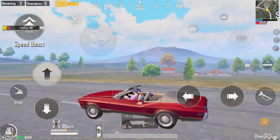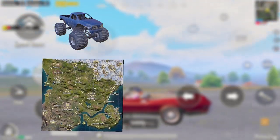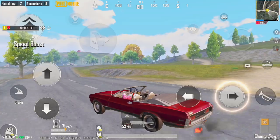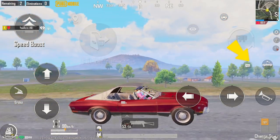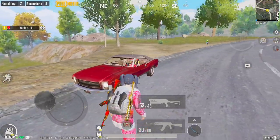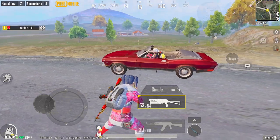Hey guys, in the new update 2.6 they have added the Monster Truck from the Erangel map and the Mirado from the Miramar map. There is a new feature in the Mirado — it has a sunroof which can be opened or closed with the tap of a button. But is there any difference in real combat? Well, let's find out — Mirado without roof.